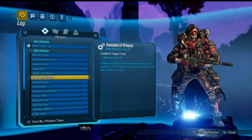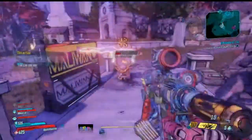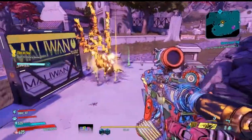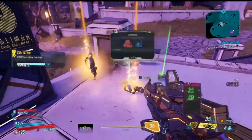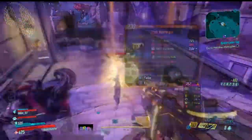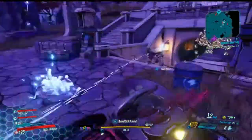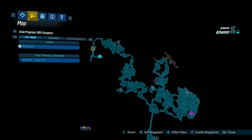Once you have Ava on board Sanctuary you can get a side quest from her known as Invasion of Privacy. At the end of this quest you will come across an enemy known as Beans — he's the guy who has a chance to drop the legendary Wester Gun. If you kill him and don't get the weapon, you do need to complete the quest before you can continue to farm. Here is the location of where he will spawn on Athenas relative to your spawn location.